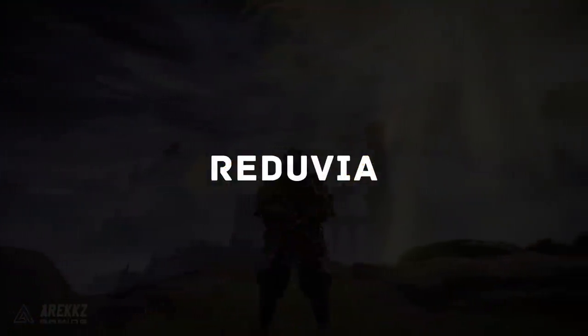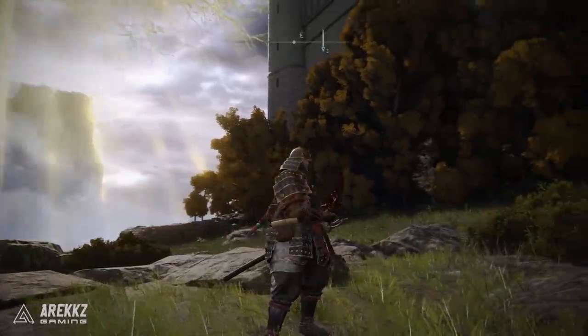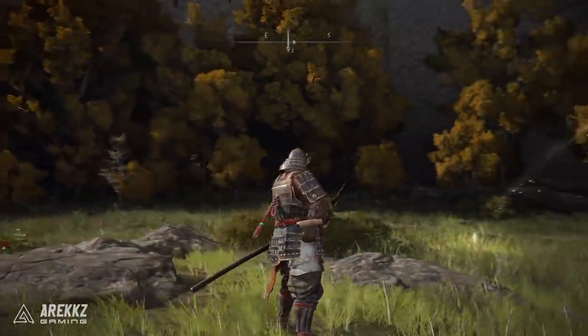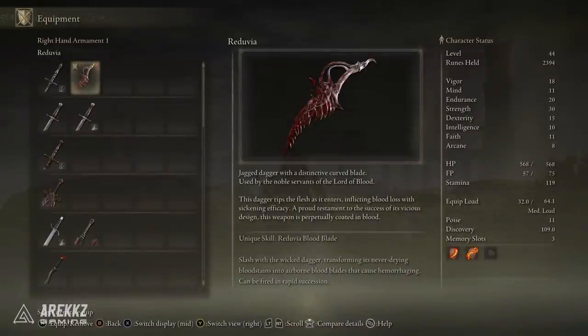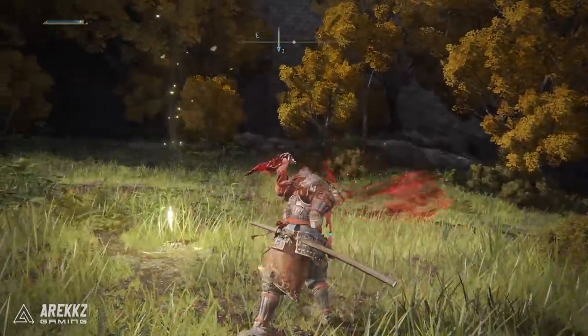Next up is the Reduvia, an awesome blood-looking dagger that looks like something straight out of SoulCalibur. It has the unique skill Reduvia Blood Blade, where you slash with the wicked dagger, transforming its never-drying blood stains into airborne blood blades that cause hemorrhaging — and it can be fired in rapid succession.